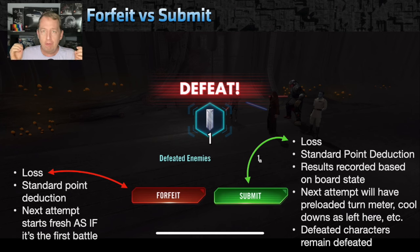So here's the way the two options are supposed to work. Forfeit is in red — when you forfeit, you essentially just lose the match but nothing is saved other than a reduction in your score. In Territory Wars you lose five banners; in GAC I think it's 20 or 25 banners. But when you go in and battle a second time, it's as if you're battling for the first time — everybody starts fresh, full health, full protection, all enemies are there.